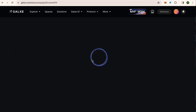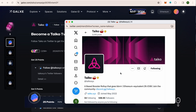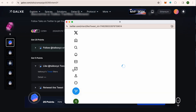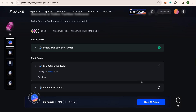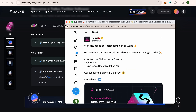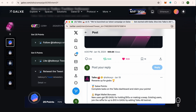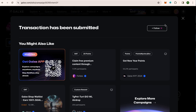Click to open the campaign. First you need to follow the Tyco Twitter — click and follow, it will be followed. Close and refresh — this is verified. Next we need to like their tweet — like it and refresh, it will be completed. Third, we need to retweet. Make sure your social accounts are connected, otherwise it will not verify. I have already reposted it. Verify — this is verified and we need to claim the points. 25 points have been claimed.